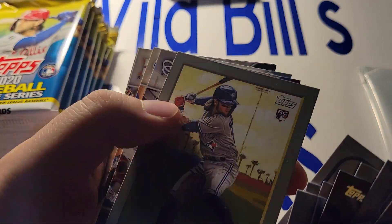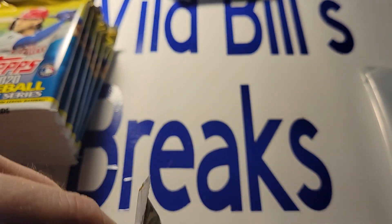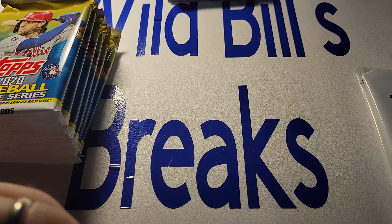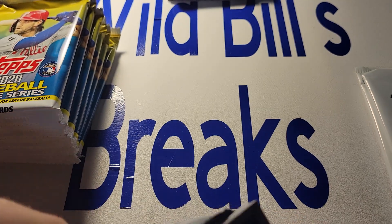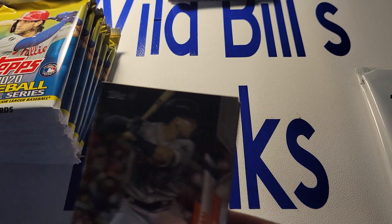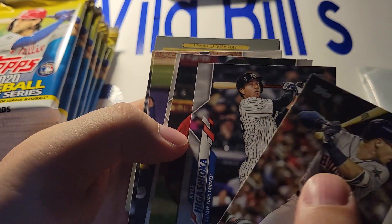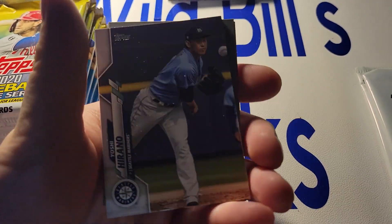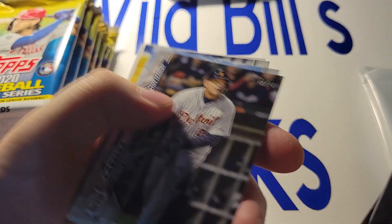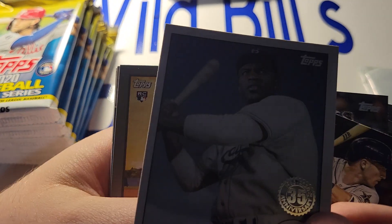There's a Bo Bichette rookie card. Hunter Green has gotten physically ill and passed out twice on the mound, so they might play it safe and let him ride out whatever he's got going on rather than try to get him to play through it. They called Ashcraft back up today, but the Reds still lost. Lots of holes in the lineup, unfortunately.